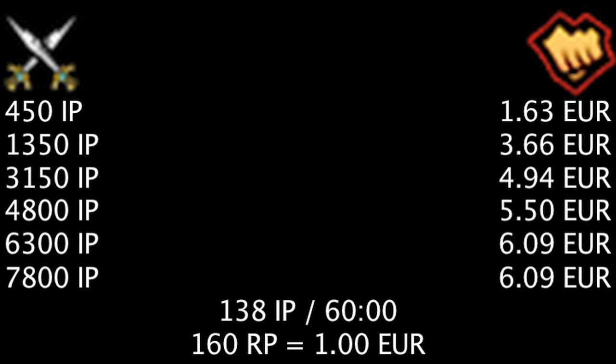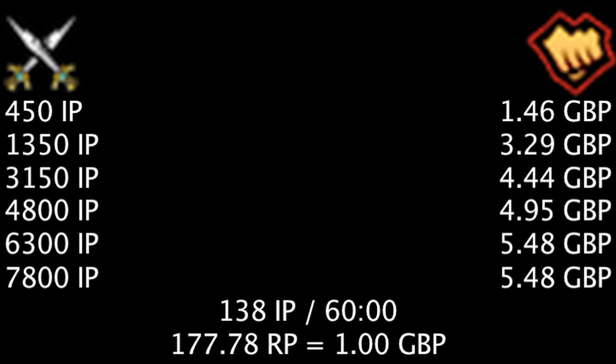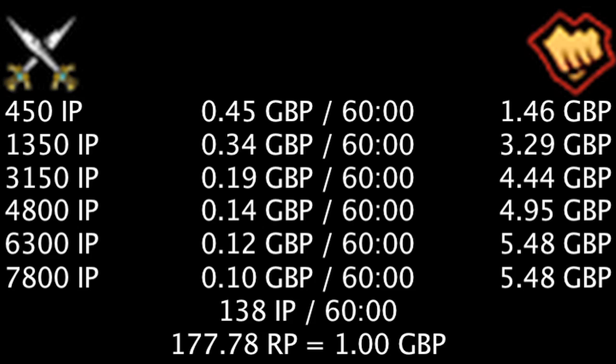In EUR, a champion costs between 1.63 and 6.09 euros, meaning one is earning between 0.5 and 0.11 euros per hour in influence points. In GBP, a champion costs between 1.46 and 5.48 pounds, meaning one is earning between 0.45 and 0.1 pounds per hour in influence points.